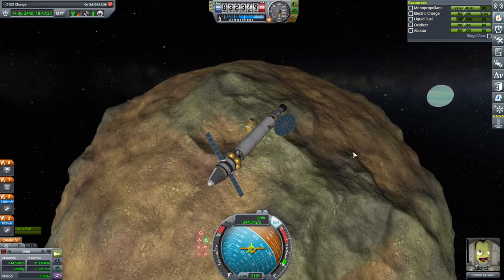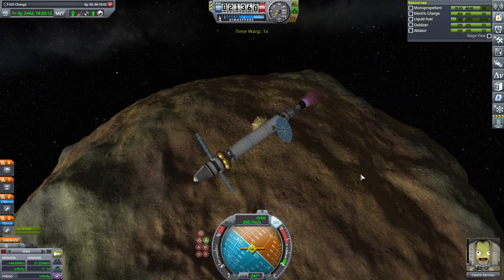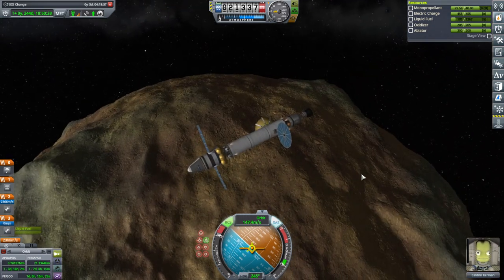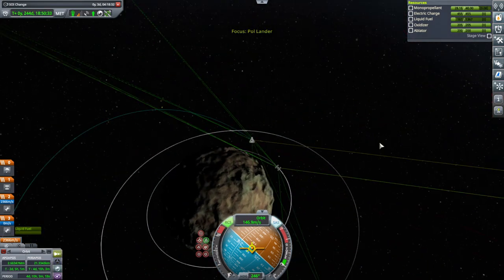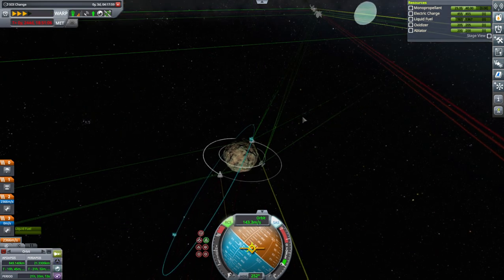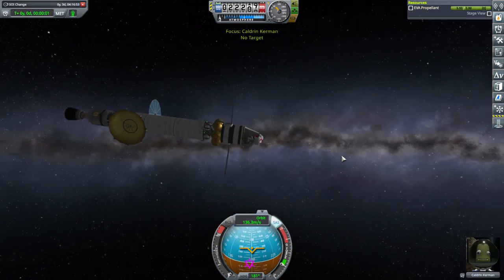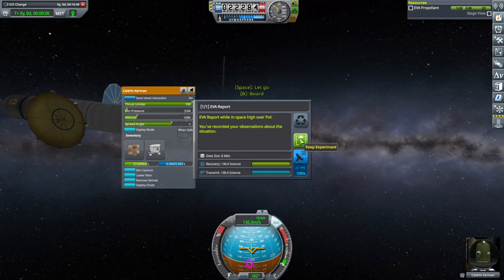And go. Might as well pour on the RCS at the same time, though we have only the weak RCS thrusters. The main engine's out. This is certainly still not a capture, even though the apoapsis is positive. Okay, that's a capture, but I'd like it lower. That's probably okay for now, until we decide whether we need to adjust the inclination. Let's see what we're over here — high over Paul. We might need to get lower. Forward.